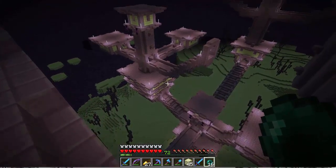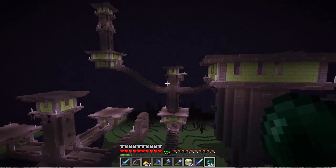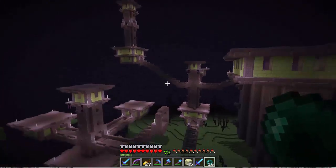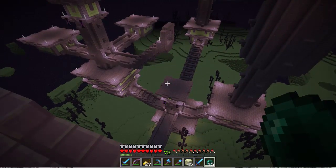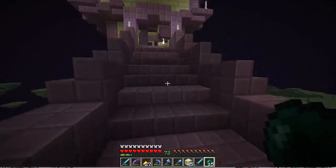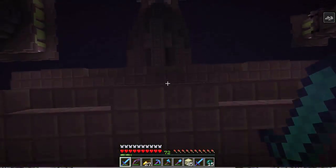So we'll head over here and loot out this place. Actually, we'll loot this, then we'll go over there and loot that, then we'll go for that area over there — logical order of looting.